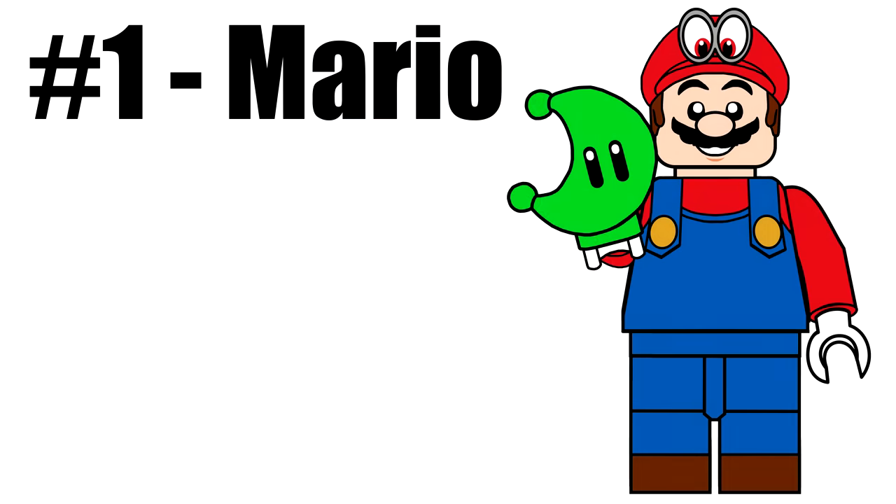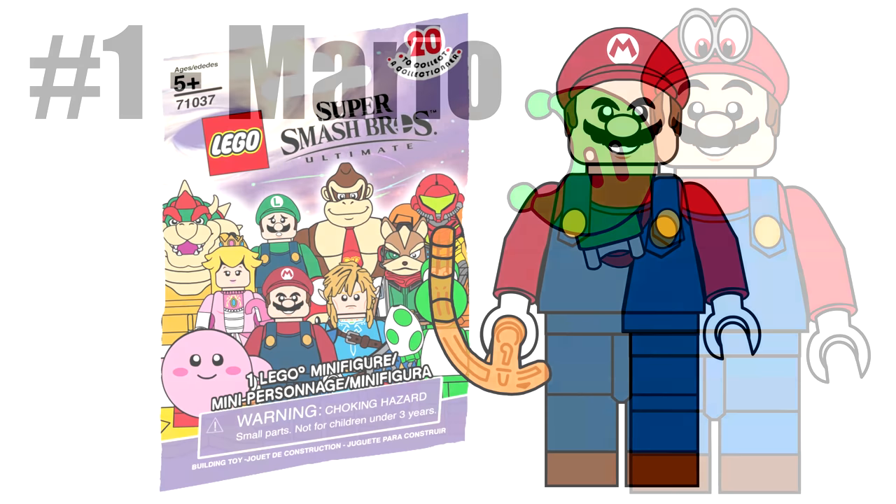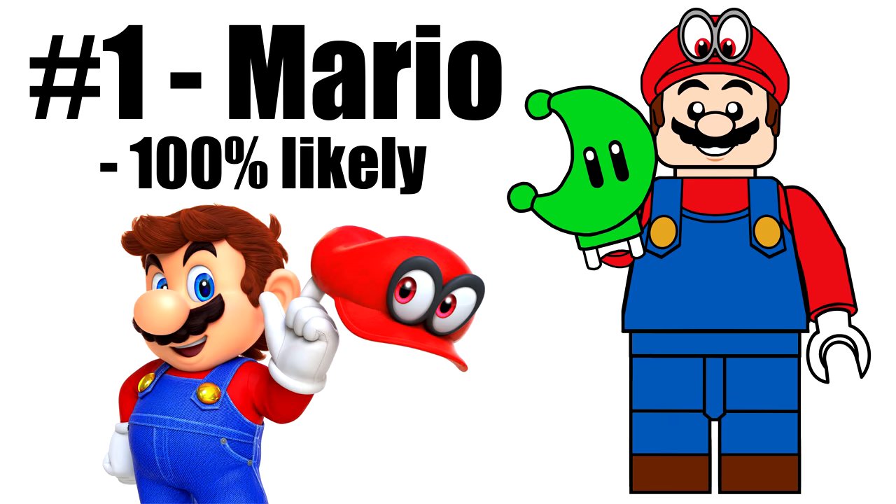Our first minifigure is Mario. This one is a different variant from the Smash series, with its lighter colors from the main series game, and Cappy — a new hat piece. Since this is straight from Odyssey, his accessory is a moon, another new piece.